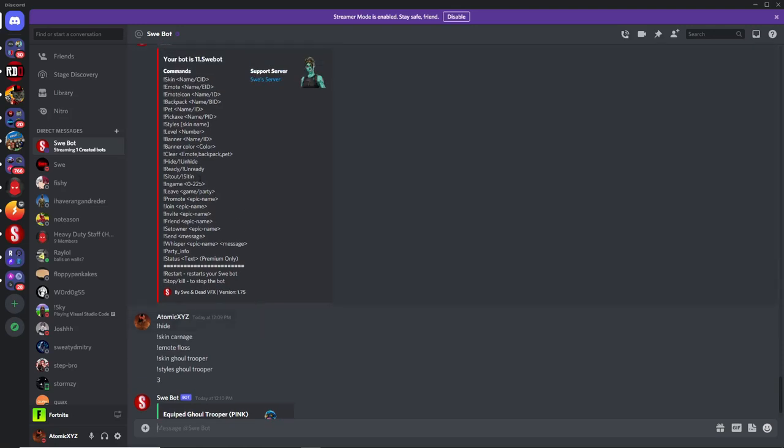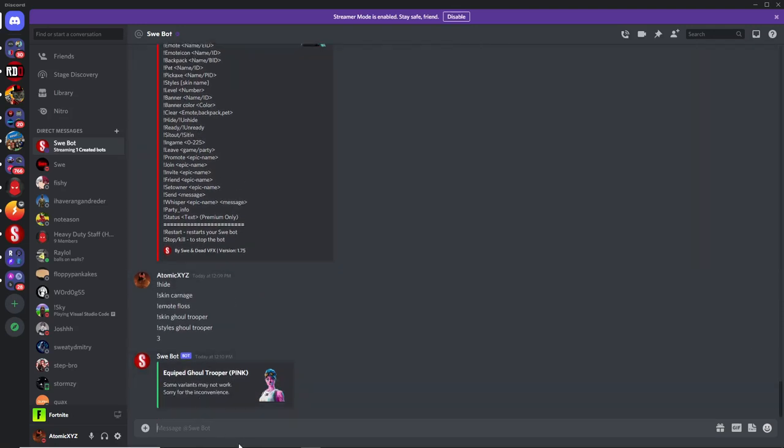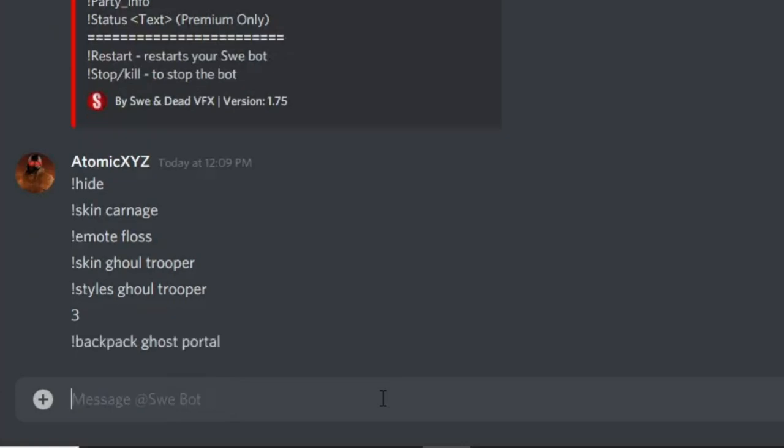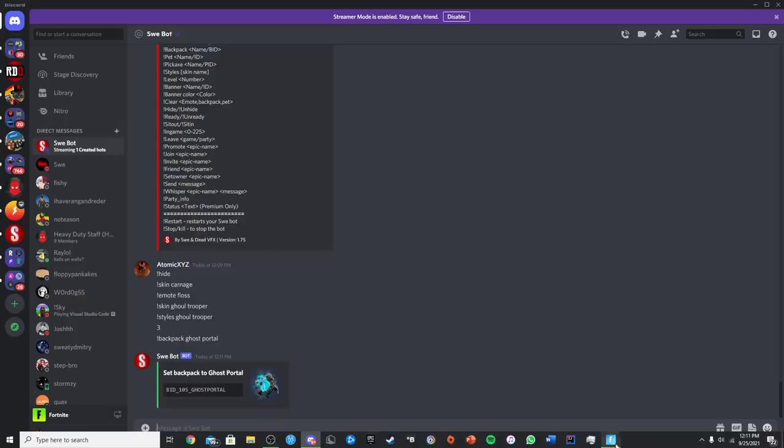If you want to change your backpack, type exclamation point backpack and then the backpack you want. So if I want the Ghost Portal backpack I'll type that in, and it'll give you the backpack that you want.